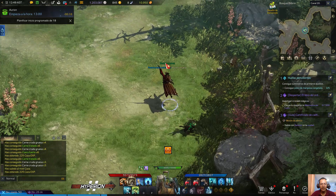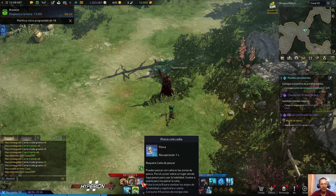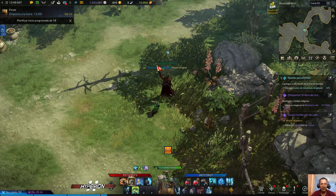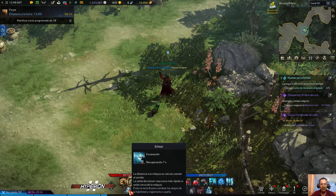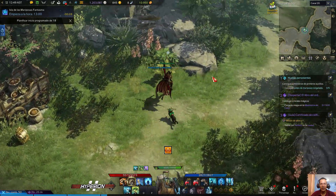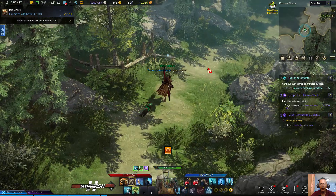En el caso de acá, que se llama sonar. Con R, que es búsqueda de reliquia, voy a presionar a ver si lo busca. No - no aparece, toca presionar el Q primero. A ver si hay alguna reliquia. No hay nuevas reliquias por aquí.